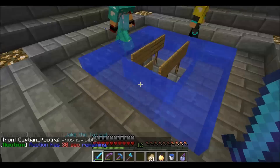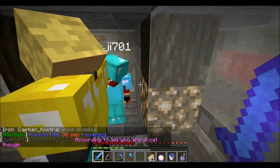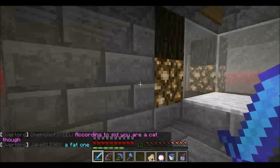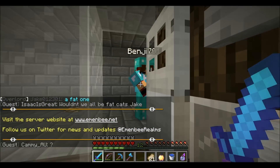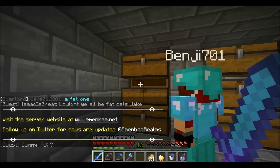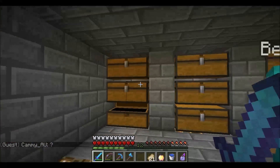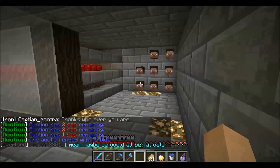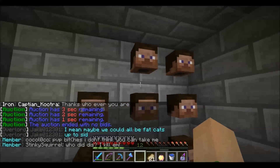Then we jump down here and we have all the rooms. This is Disaster's room — he's the faction leader and owner. He calls me Fred so I call him Dirf. He hasn't really done much in it yet because he hasn't been on lately. It looks like he's killed Steve a bunch of times — there are Steve heads everywhere.